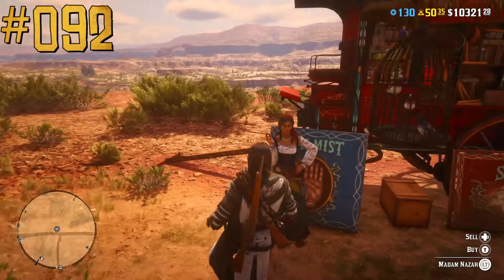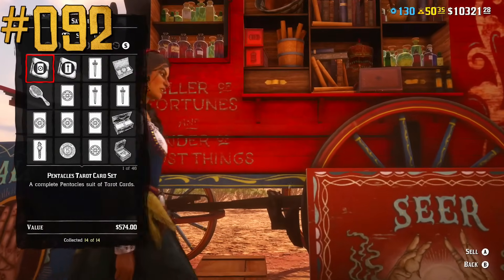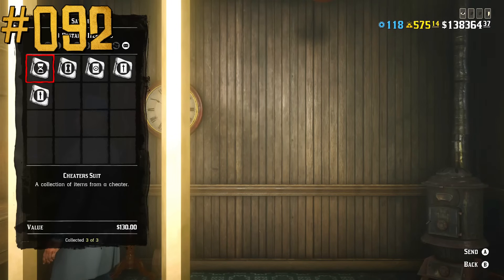Collectible items can only be sold individually to Madam Nazar, but full collections can be sold at the post office.